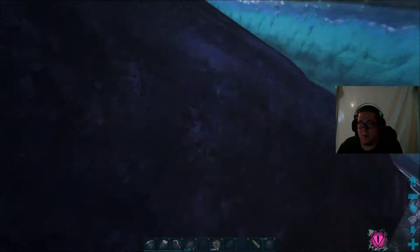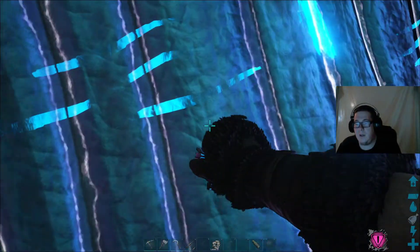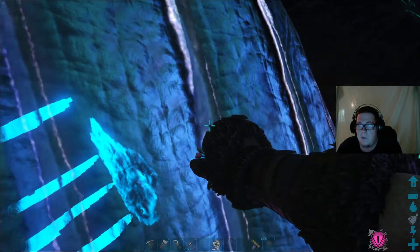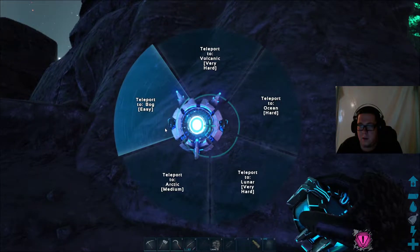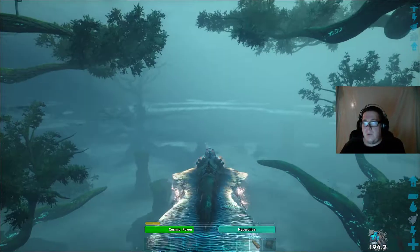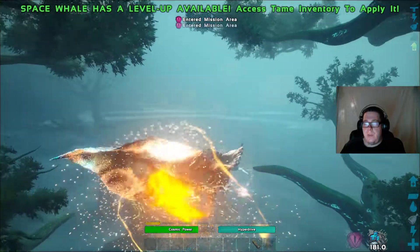We'll need to get a saddle for him so that we can use him. Now I'm going to put him away and transport out of here so I can go make a saddle. Go back to the bog. Okay, so we got the saddle, which is only available as a tech saddle.